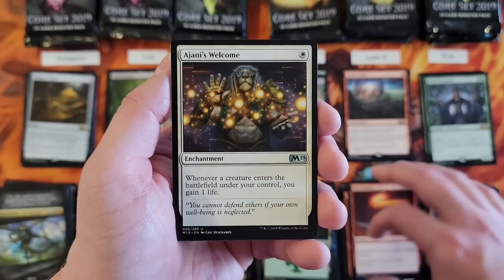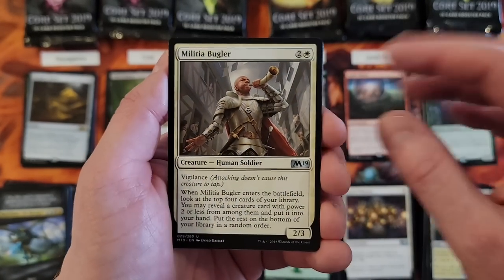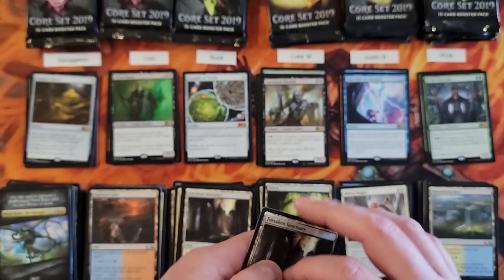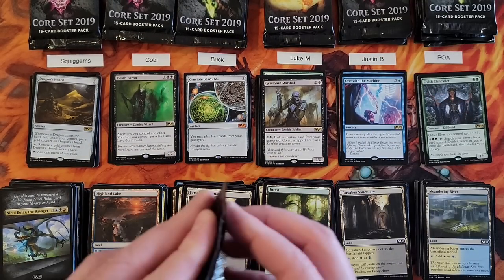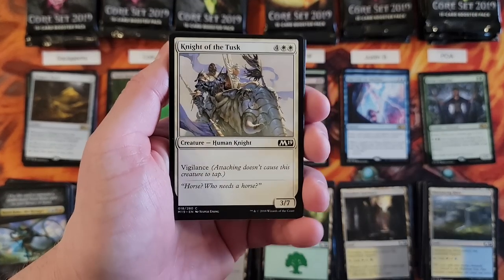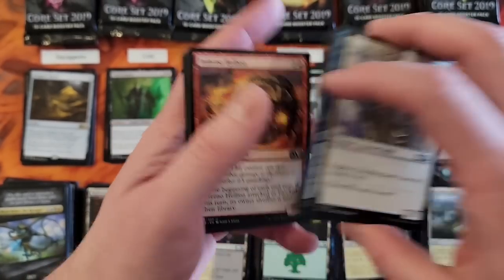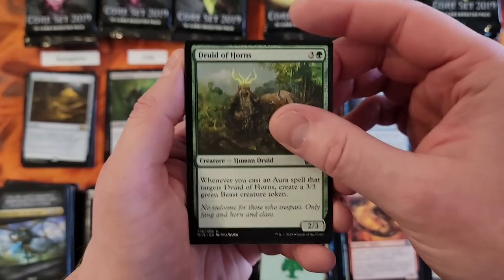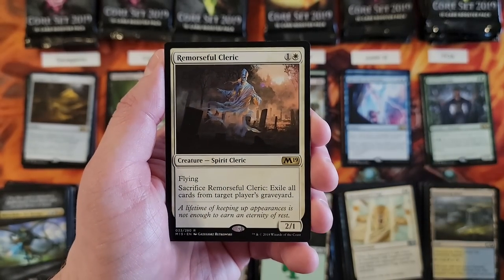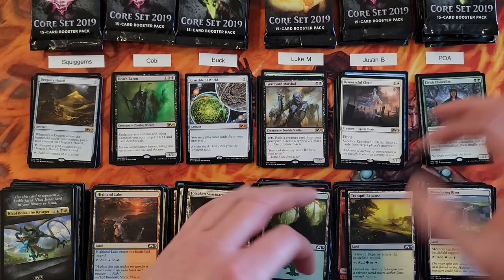Fiery Finish. Ajani's Welcome — there's a nice uncommon. Palazzo. That's the one I thought I was going to comment on, but then I was like, oh no, that's Pride Mate, that's not the card. Militia Bugler. And One with the Machine — Tezzeret just doing Tezzeret things. Infernal Hellion. Horns. Cage. Remorseful Cleric — I've got to love some graveyard hate.